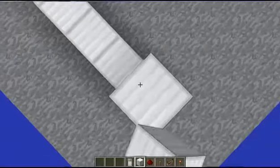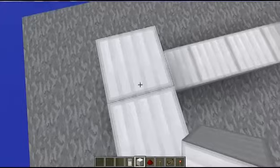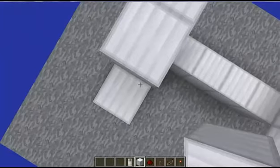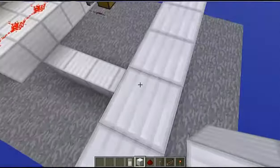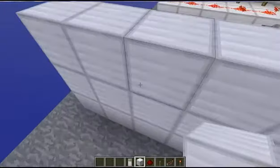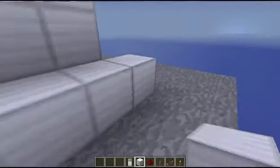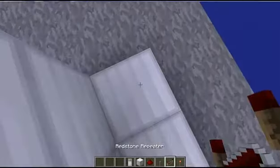The first thing I'm going to do is build up three blocks in F5 view. So one, two, three, four, five — like this. I'm going to go to the edge of this block: one, two, three, four, five — there we go. Just because I knew how much to space it out. Now place blocks on the bottom of this one. Now you want to get your repeaters and put them on the white one that you want to do.